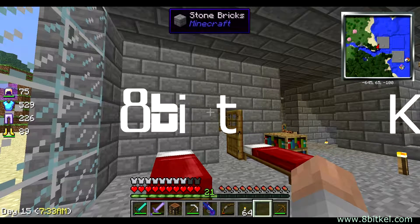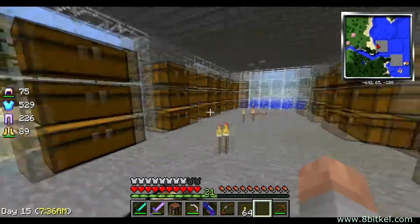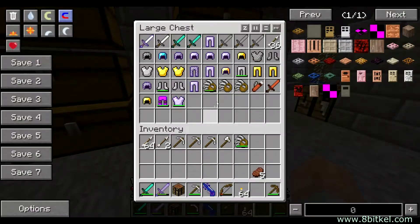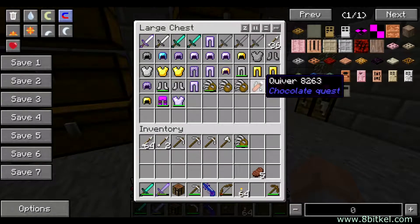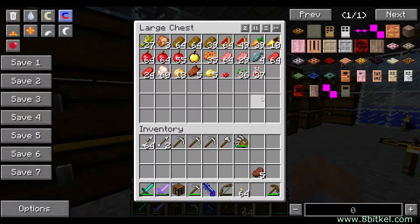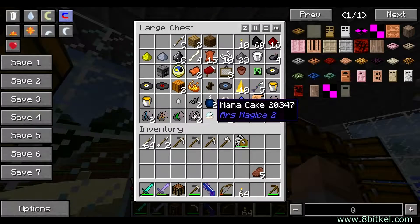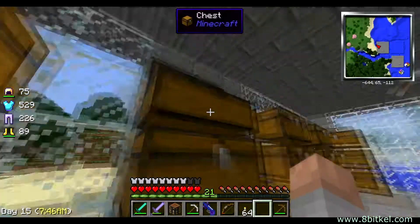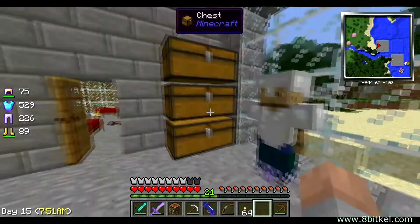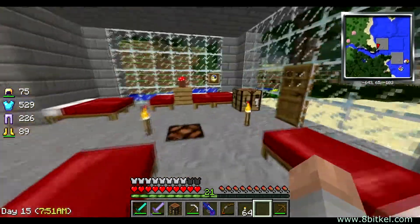Hey guys, welcome back. I'd actually done another video where I went through and looted everything in here, but it's kind of boring so I just tried to bring it up here and do a real quick show-and-tell. Ton of chests, most of which are empty. We did get some armor and some other stuff, which is kind of cool. Lots of food, so I'm pretty much set for a while. A couple bits of metals, crafting stuff, miscellaneous Ars Magica whatnot. Got an armor stand, a few gems, diamonds, and ender pearls.